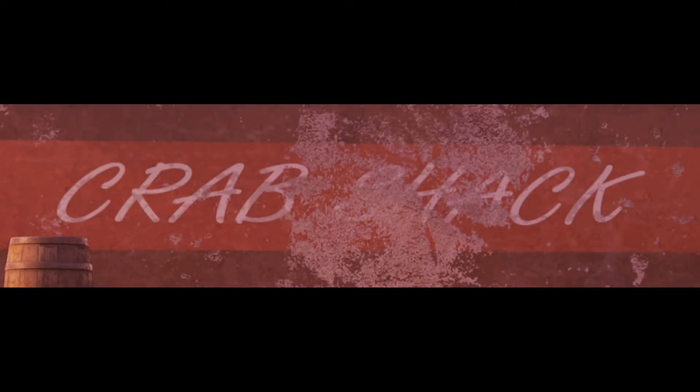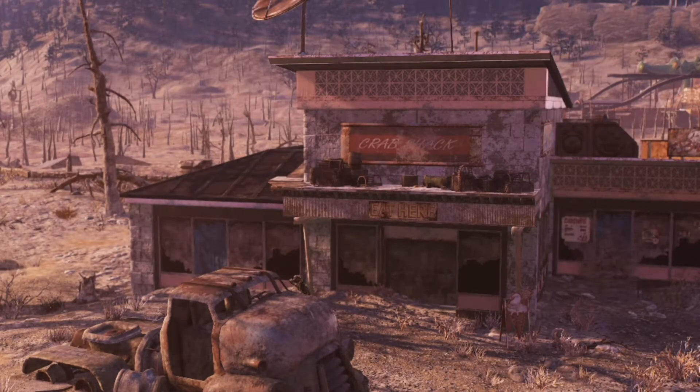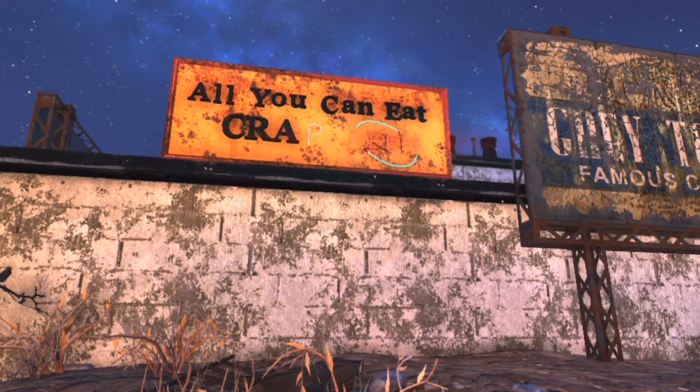1. Crab Shack. Crab Shack was a pre-war seafood restaurant chain, and offered an all-you-can-eat crab deal at certain locations. There are two of these locations within Fallout 4 and Fallout 76, both of which are inaccessible to the player.